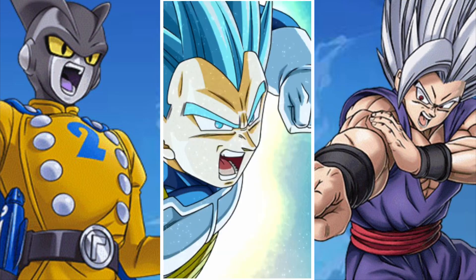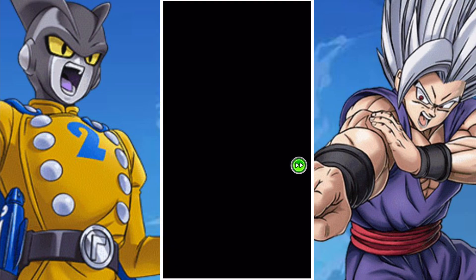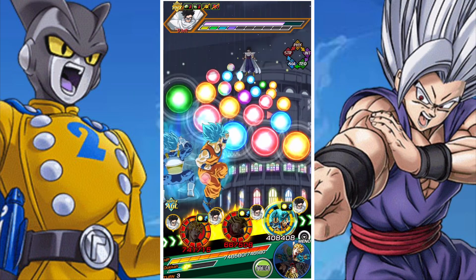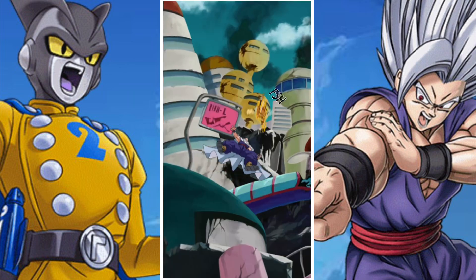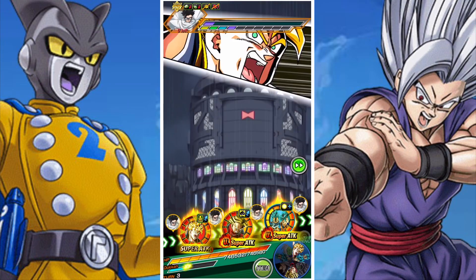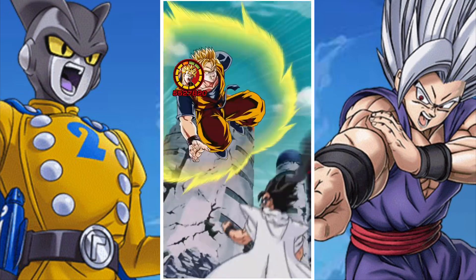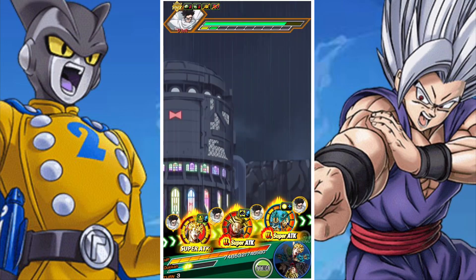We've gone with a Future Saga team. The first reason is Future Gohan — this is a great event for him. He's strength type, which helps a ton in the first and third phase, and he has guaranteed crits when he gets to 24 ki. That means we can really chunk down the Beast Gohan final phase very quickly. Gohan is one of the crucial aspects as to why Future Saga feels really good for this.